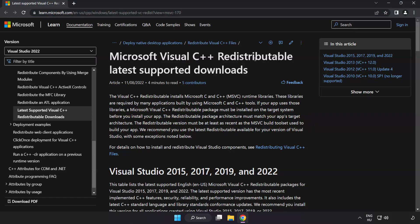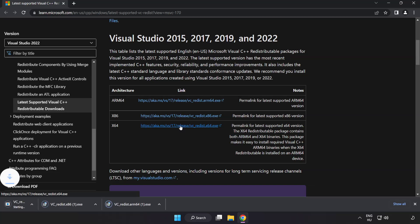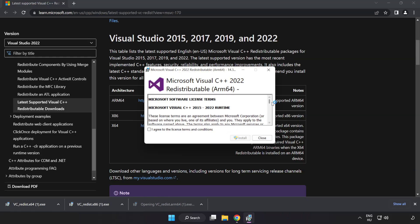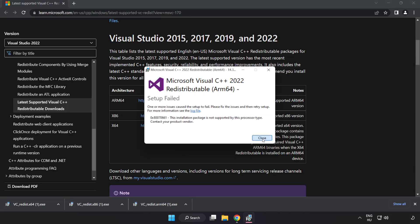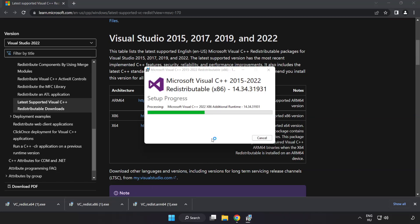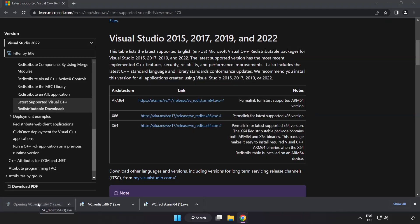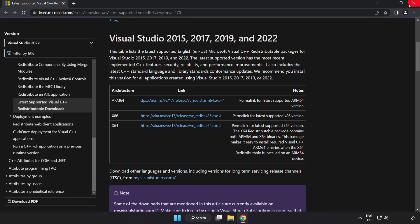Go to the website link in the description and download three files. Install the downloaded file. Click I agree to the license terms and conditions and click Install. If it fails to install, no problem — repeat for the other files. Click Close and repeat for the remaining files. Close the internet browser.